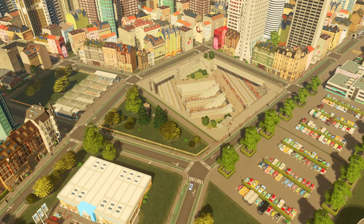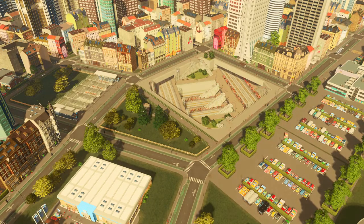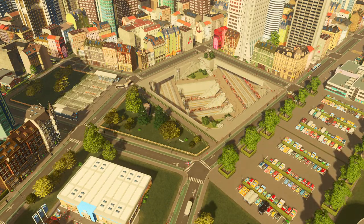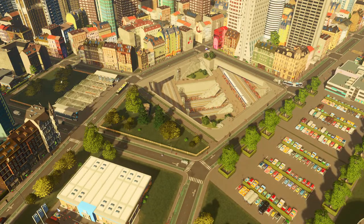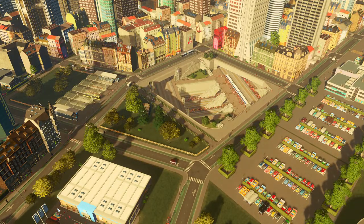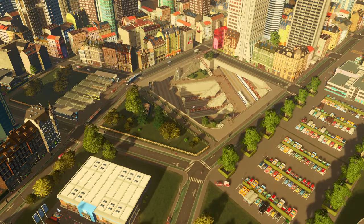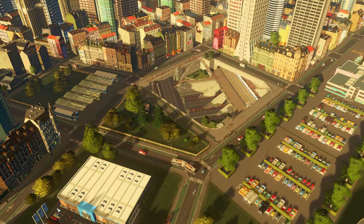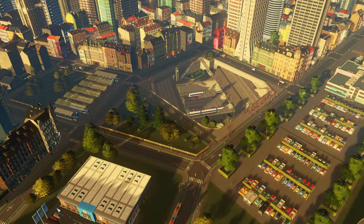Hey everybody and welcome back to the next episode of Cities: Skylines. I'm Edith in Dutch, and welcome back here in the city as we take a look at our Metro Plaza station from the content creator pack Train Stations, which we installed in our city in the last episode. As you can see, a massive amount of people are using our new Metro Plaza station — our new hub in the city.